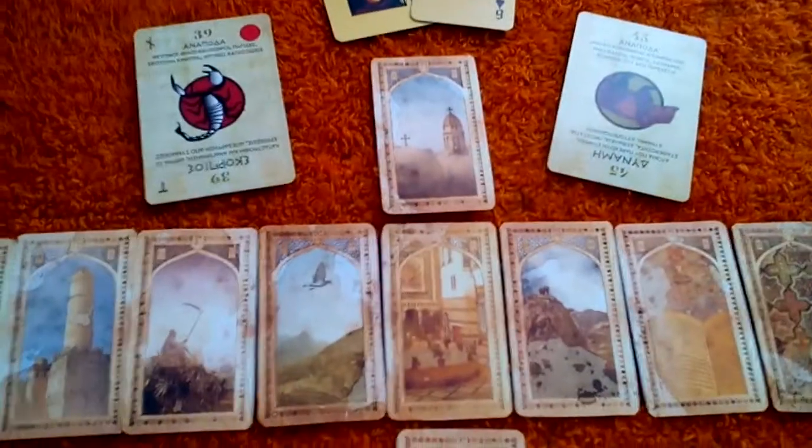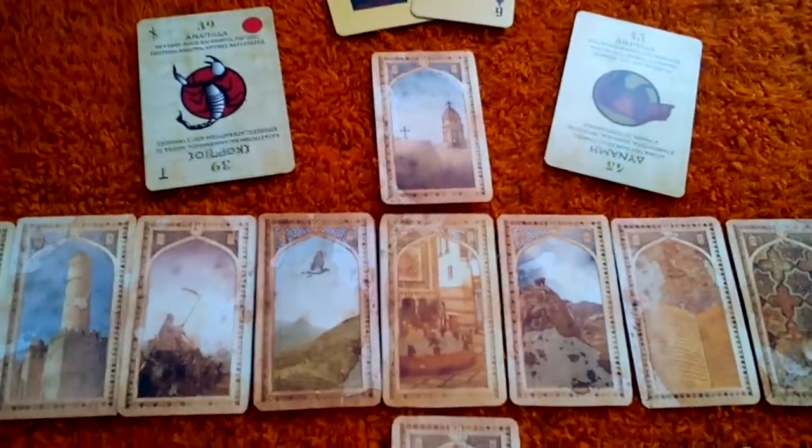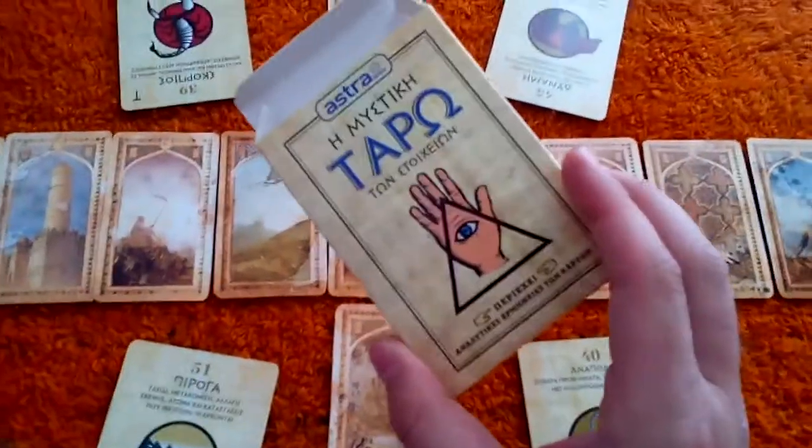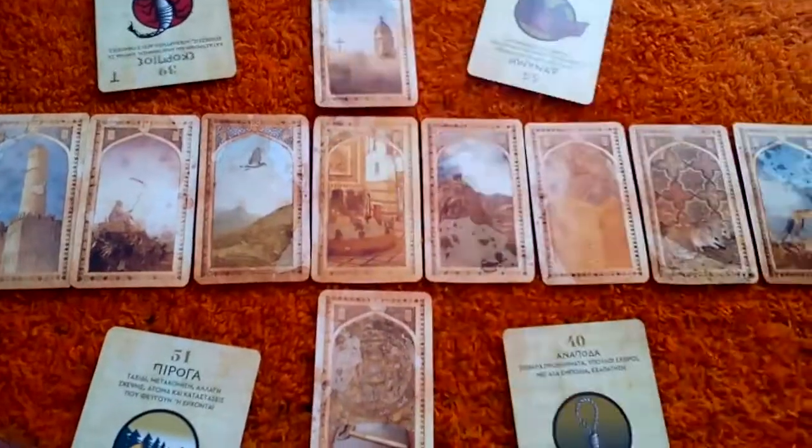And I chose this deck — it's called the Mystic Tarot of the Elements. This is the box. You can find it here in Greece. I think I have a video about that deck.